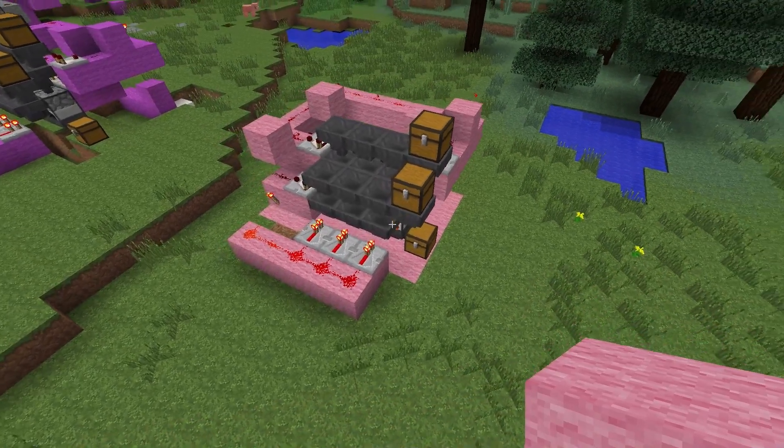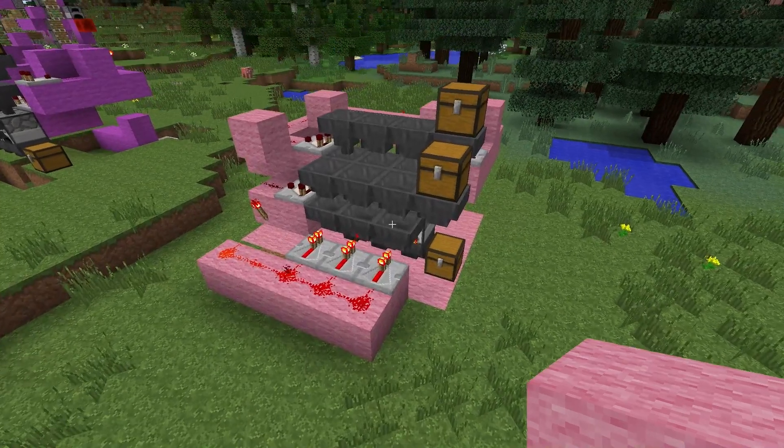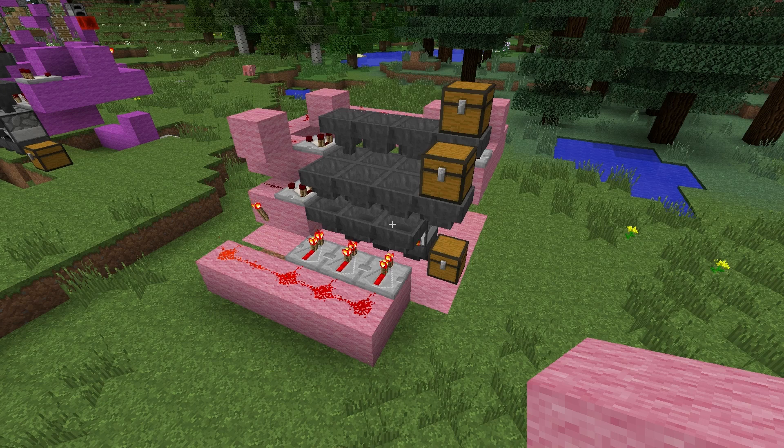So there you have it — a parallel processing, evenly distributed, super industrial smelting furnace facility. What a mouthful that is. Anyway, it sounds fantastic and it is fantastic. I know you love it, I know you want one, and now you can build it. You can just be pumping out smooth stone a hundred times faster than all your buddies. Alright, well I've got to go — there's plenty more to do. This is Snowcrash, and I'll catch you later. Cheers.